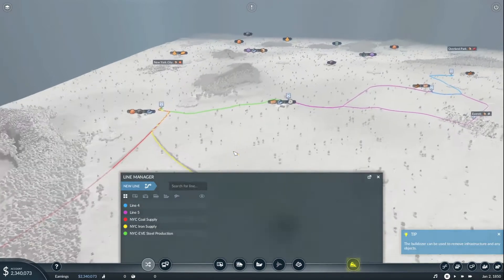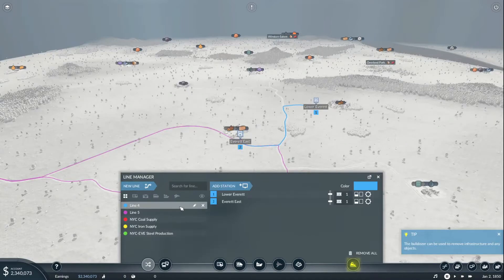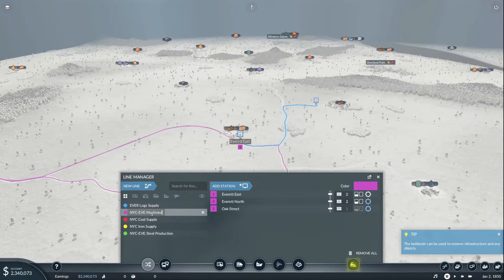And then this one is going to be our NYC Everett Steel Production. Then number four is going to be our Everett Logs Supply. And the final one: New York City to Everett Machines line. Now that we've got all of our lines set up, it's time to get a couple of depots put in here.